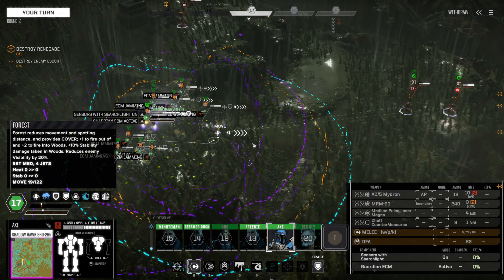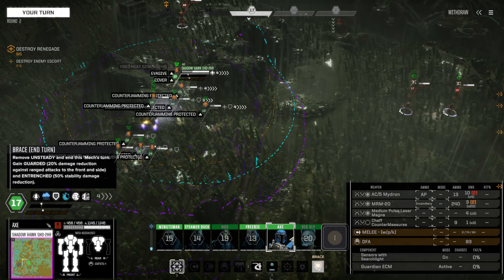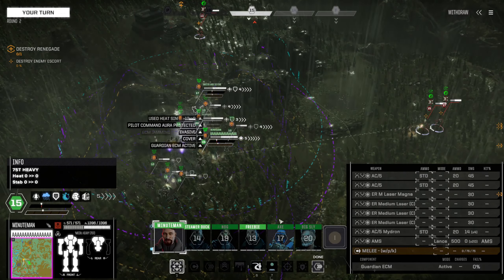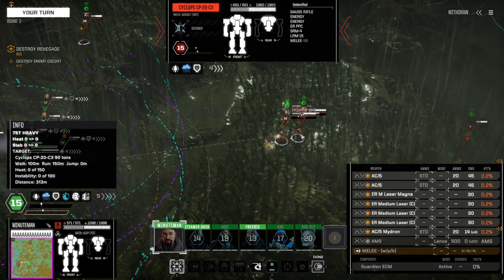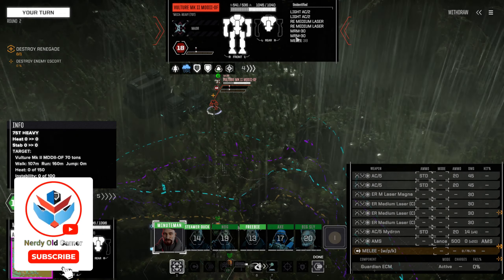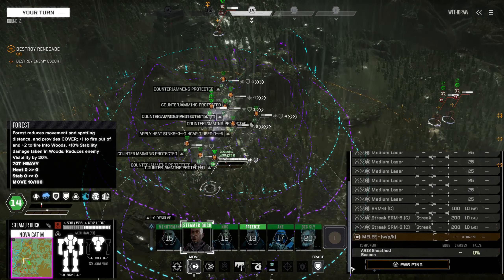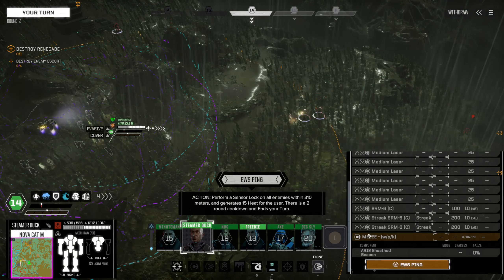Let's move Batangus in here. Brace. Minuteman, sprint up here. Guardian ECM to active — we'll see what they've got. They've got: Cyclops Gauss rifle, energy, energy, PPC; Orion AC20. If you sprint up here you can actually ping these guys.